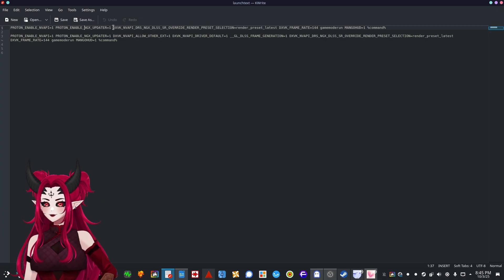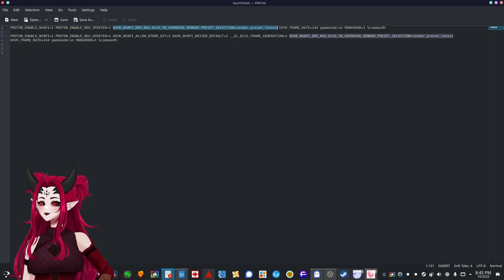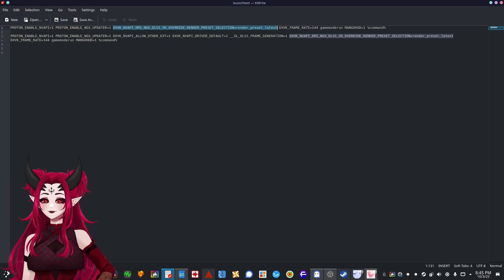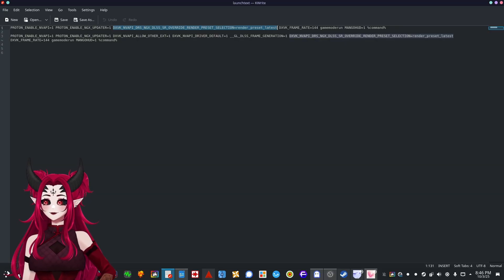Then there's this long command: `DXVK_NVAPI_ALLOW_OTHER_DRIVERS=1` — wait, specifically it's `DXVK_NGX_DLSS_Override_Render_Preset_Selection_Render=Preset_Latest`. It tells the DXVK and MVKL translation layers to override the game's DLSS preset and always use the newest one available. A lot of games' built-in DLSS profiles are out of date, so this forces Proton to run the latest DLSS at the best preset, meaning sharper image and better performance.